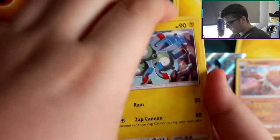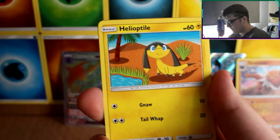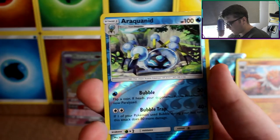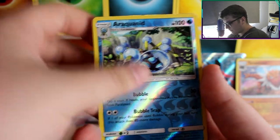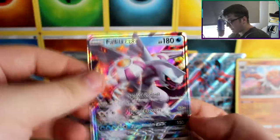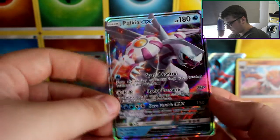Two more packs — there can't be anything else, I'd be very surprised if there is. Next pack: Magneton, Heliolisk, Diggersby, Froakie, Helioptile, Pancham, Bergmite, Scatterbug. Araquanid is our reverse and our rare is another Palkia GX — I say another, we didn't get this one, we got the full art version in the last video, so that's very nice.